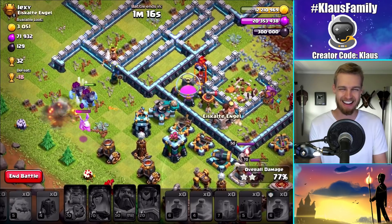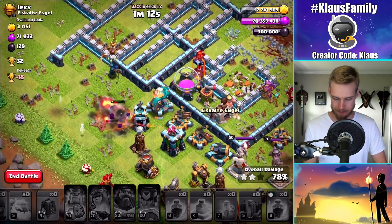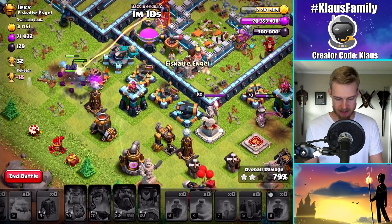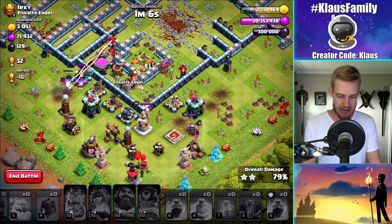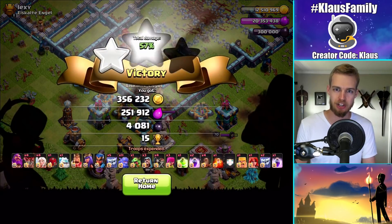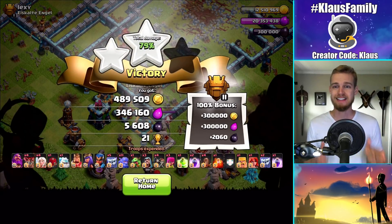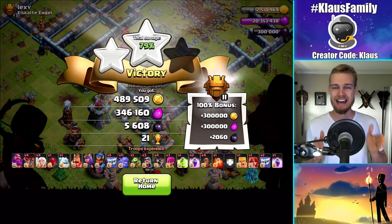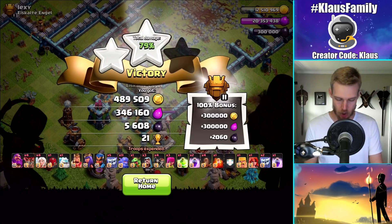Darn it. But that's okay — I've got loads of loot. Tons of loot. It doesn't really matter what you do at this point; there's no loot left to be had. I would have loved it if we could have taken out that scattershot. But there we go. With the loot bonus, this was over 780,000 gold. That is some beautiful loot right there.